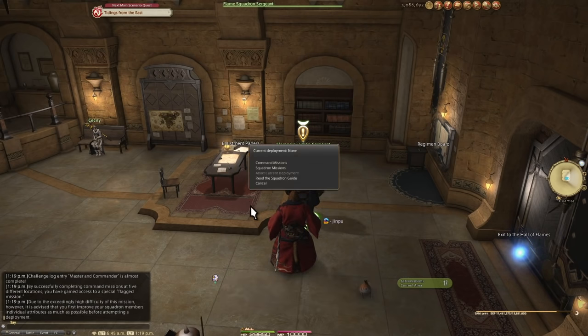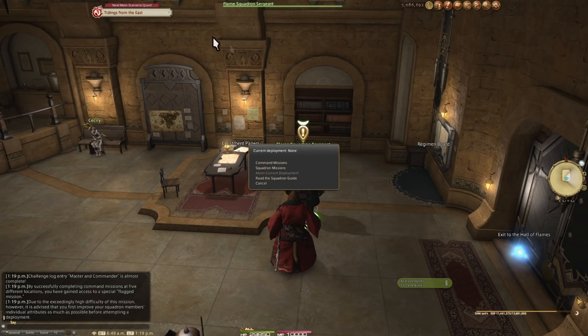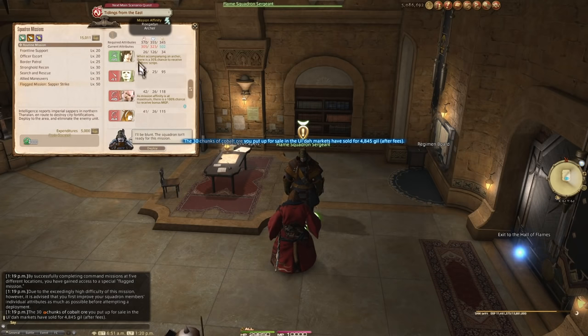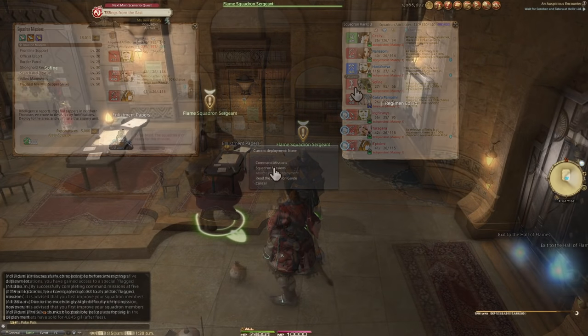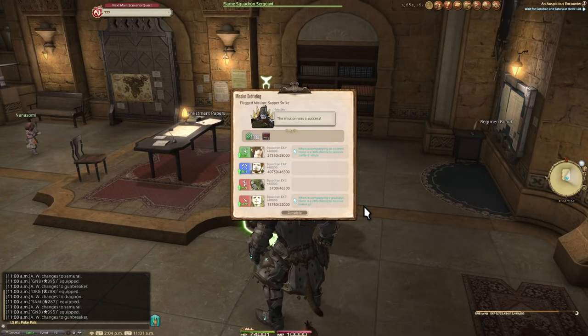To reach Captain Rank, you must do 5 different Command Missions. This count begins the moment you unlock Command Missions. I did Halatali back when I first unlocked Command Missions, then 4 more, ending on Zemile Darkhold after hitting First Lieutenant. The hardest part of this is getting 3 different squad members all to level 44 to bring on the mission. Upon doing 5 different missions, you will now have the final flagged missions in the second tier — a level 50 mission with really easy to achieve stats. By the time you have even one squad member reaching level 50, you will almost guaranteed achieve the minimum stats easily.